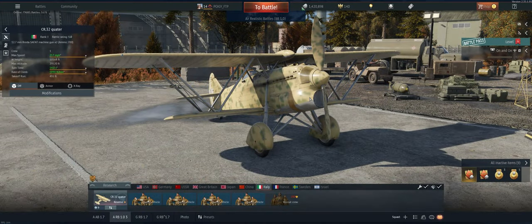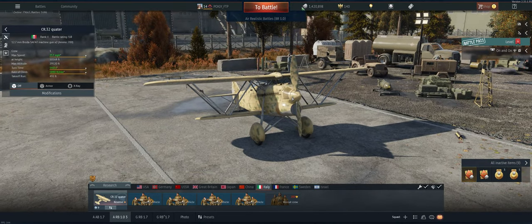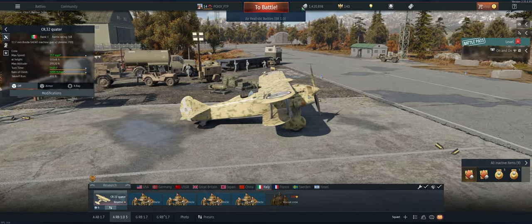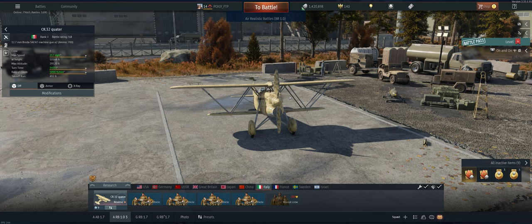Hey guys, welcome back to the channel, Poogie here getting ready to take out the Italian reserve CR.32 Quater in air realistic. It's a great plane - the 50 cals are amazing, but you're not faster than any monoplanes and you can't out-turn any biplanes, so it's kind of a jack of all trades in those respects. But these guns hit hard and take planes down pretty easy, so let's take it out and see what we can do.